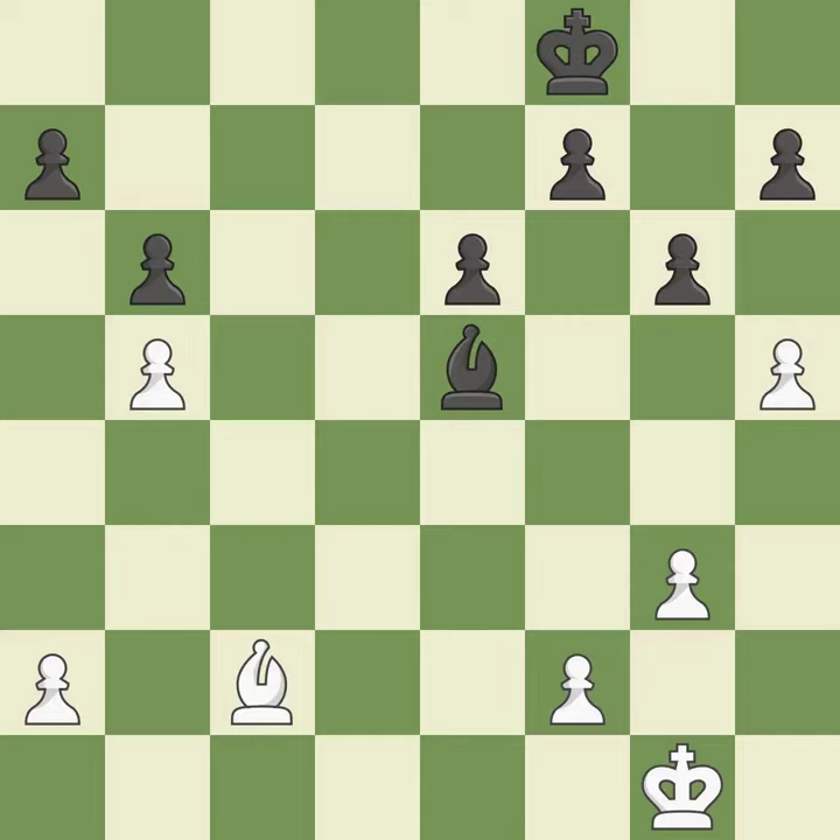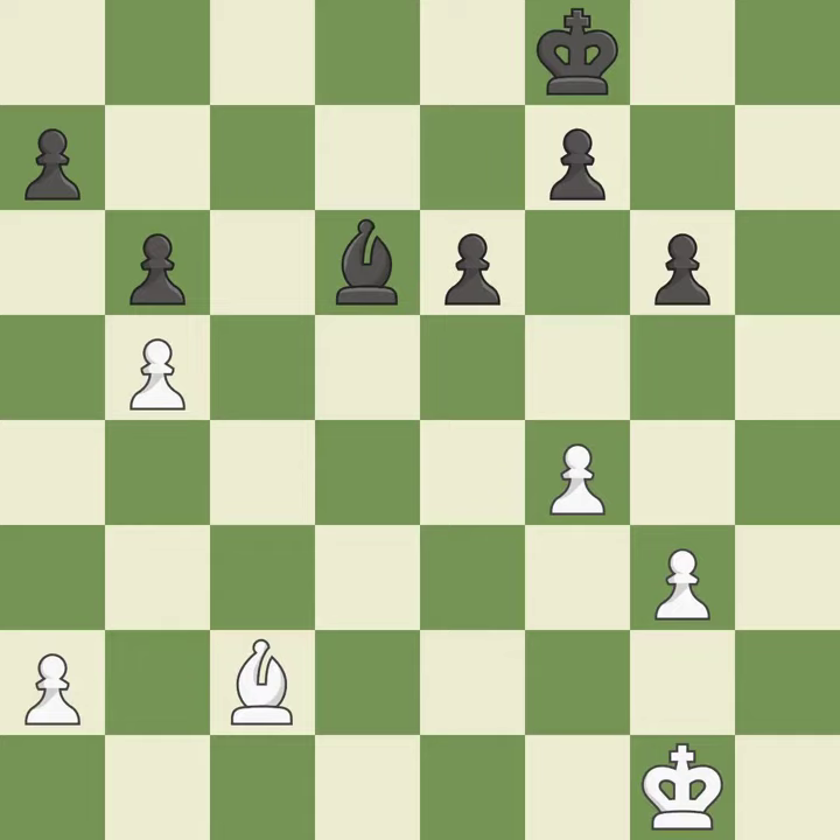This deters an assault on a pawn that is weak. This maintains the balance in material with a good trade — best. Backs off — ideal. A pawn kicks the opposing bishop, forcing it to move or risk being captured. The bishop is now on a square that is more secure. By moving it from the back rank, this activates the king in the endgame — ideal.